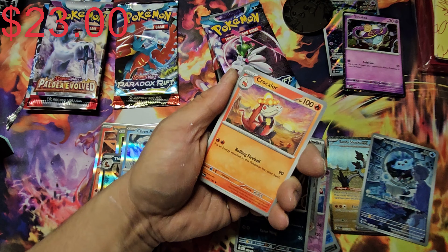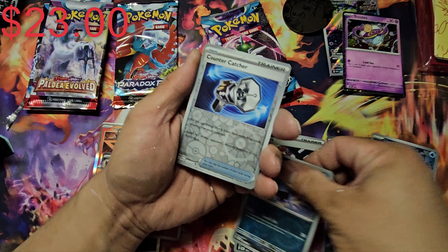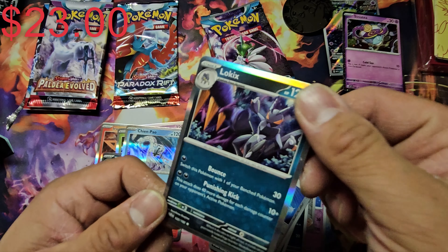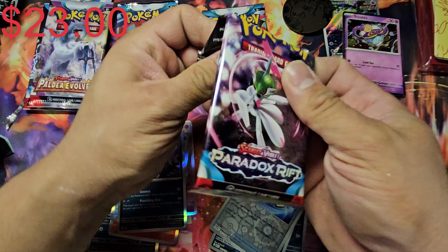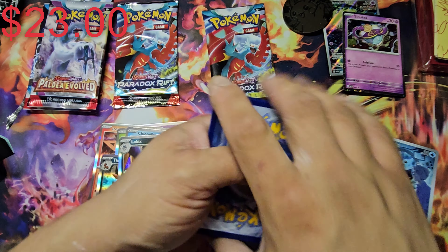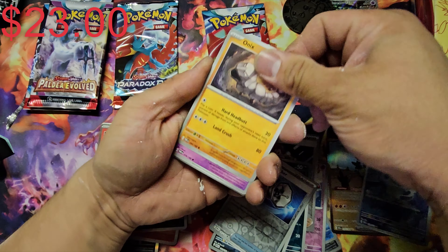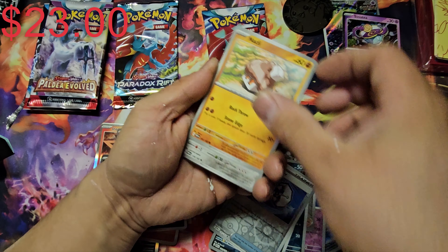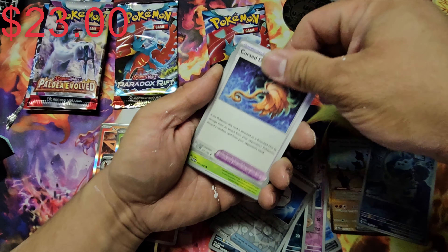Let's get started. I expect to get one EX card and one art rare from the ETB, but we'll see what happens. I know they got rid of the double banger from this set, but let's just get to it. We are guaranteed a holographic for the new Scarlet and Violet set.